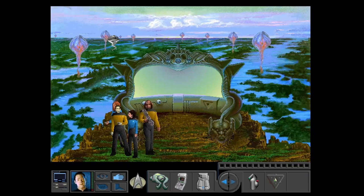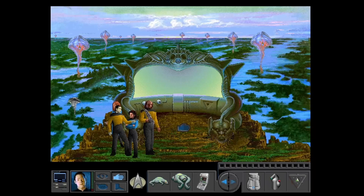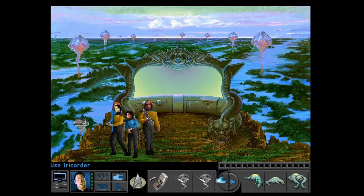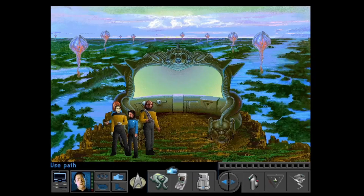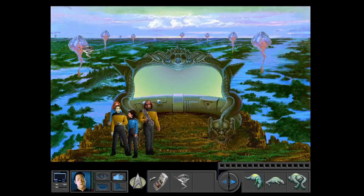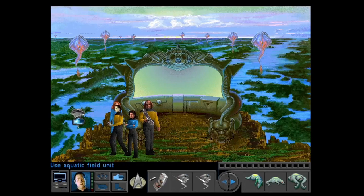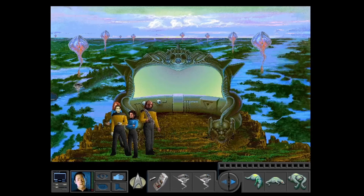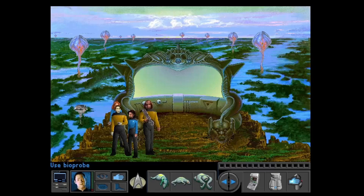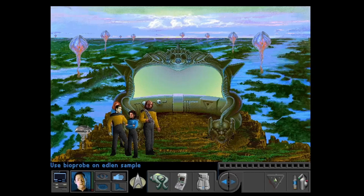Right, okay, so that one didn't work. Try that one. Right, so how do I... ah, so each one must be configured. Yes, there we go. I wasn't listening to what he was trying to tell me there. So we need to use the aquatic one. I don't believe that will work. I think it will, Data. There it goes. Has he got something for us? I think he does. So we're going to take the bioprobe. There we go, we've got our first sample — how good's that?